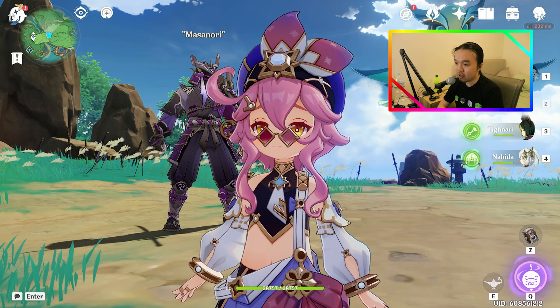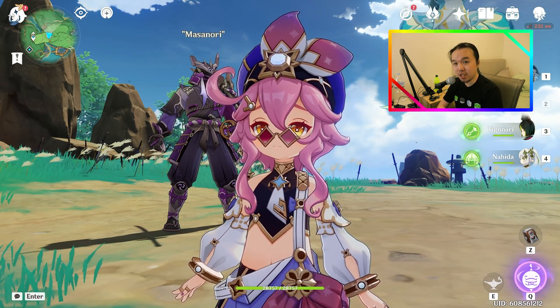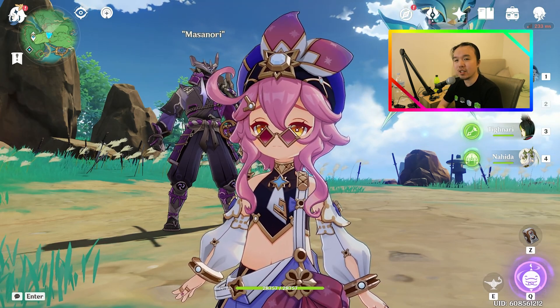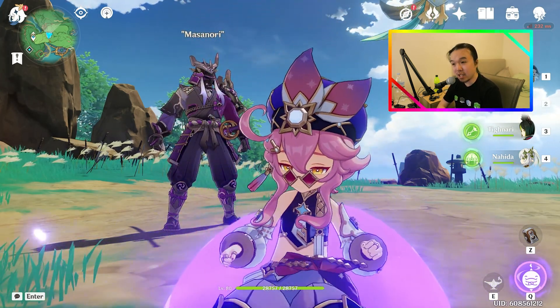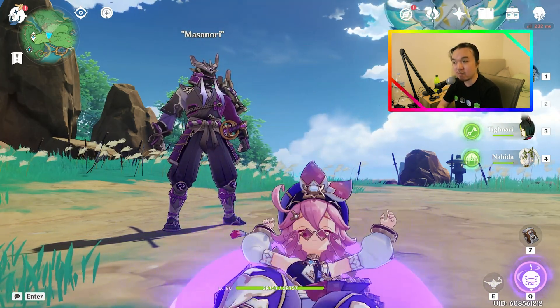Dori does have her weaknesses. Her ICD with her ultimate is rather scuffed, and she does require quite a lot of energy for a healer, and her damage, especially without a dedicated DPS Dori build, is pretty much non-existent. But in my opinion, all of these things are fine, because as a healer, she fulfills her role pretty well.